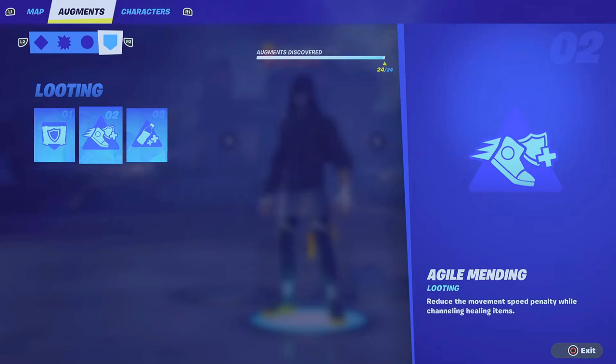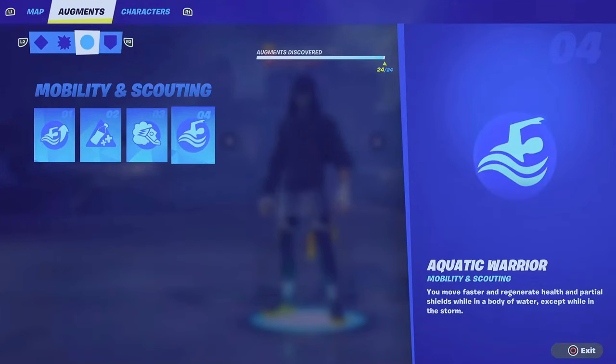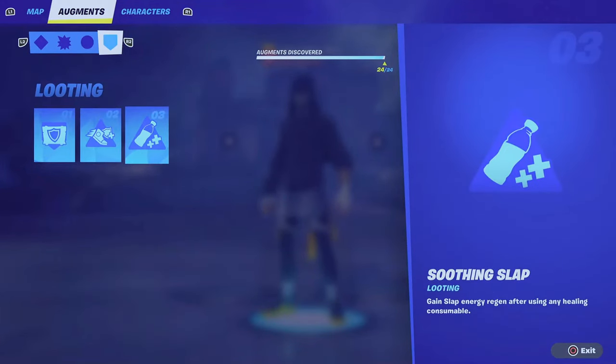Number two is Agile Mending — reduce the movement speed penalty while channeling healing items. Anything with movement is a plus, so we'll have to see how it plays out once the update comes in. Lastly, there's another Soothing Slap listed — which is the same as the earlier one, so there might be an augment missing. Giving two of the same augments to re-roll into is kind of absurd.